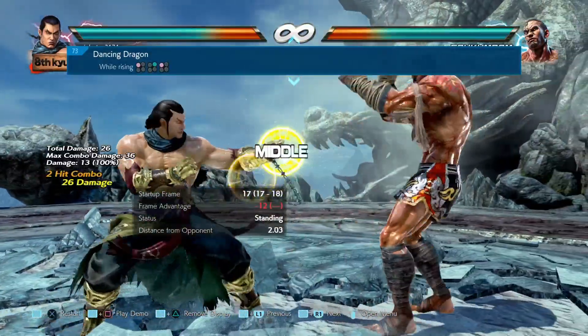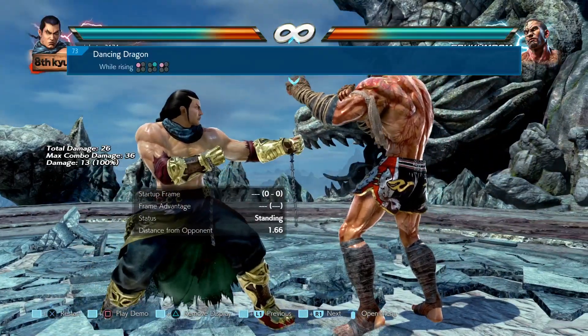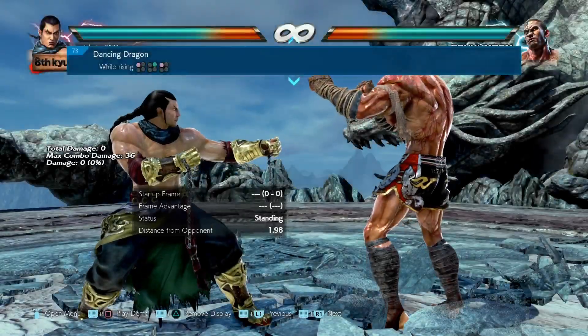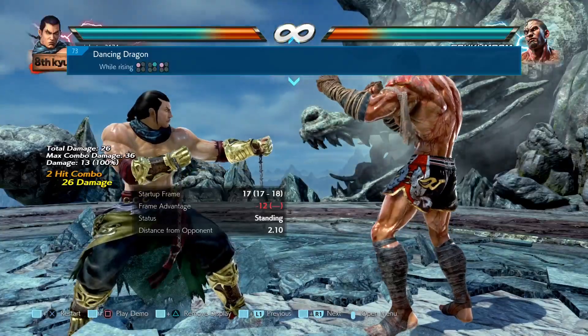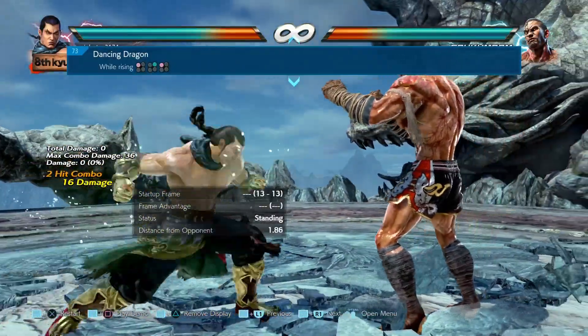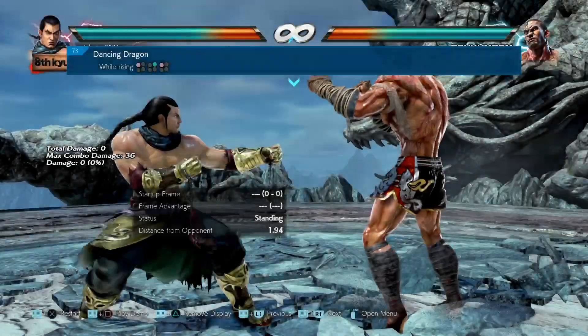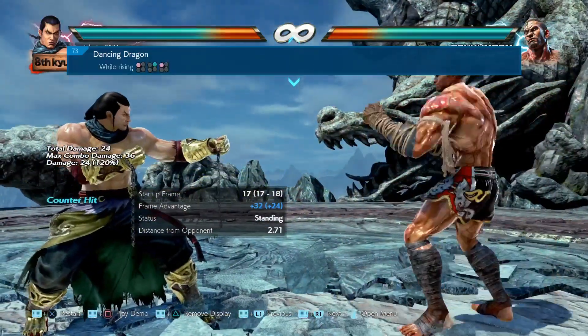Now let's continue with while rising 1, 1. What's happened here is on the first hit they've changed the attack startup from 14 frames to 13 frames — that means it comes out 1 frame faster, so it's now a 13-frame punisher. Really welcome. Next up is the third hit: they've changed the opponent's behavior when the move lands as a counter hit. You're not really going to see that much, but it's a buff.